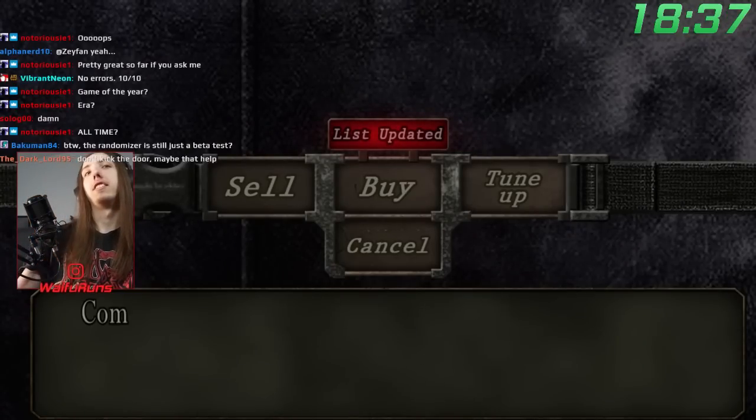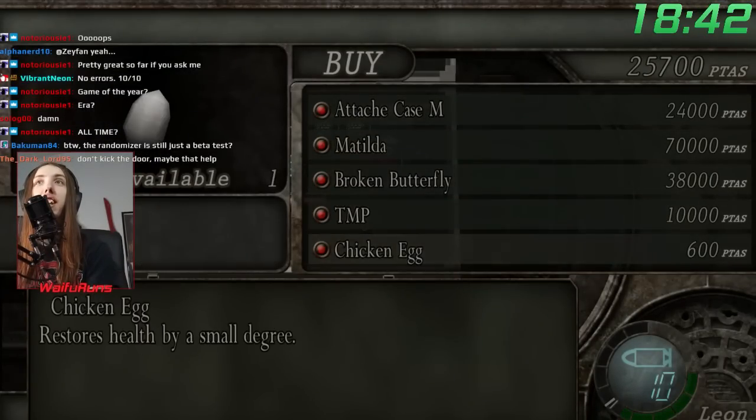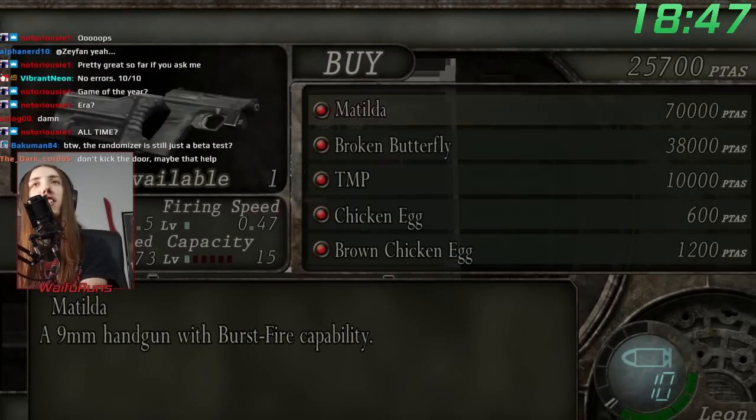We got to the merchant. Now what's he selling? The Matilda, the Broken Butterfly, and the TMP. Okay, this is a good selection.